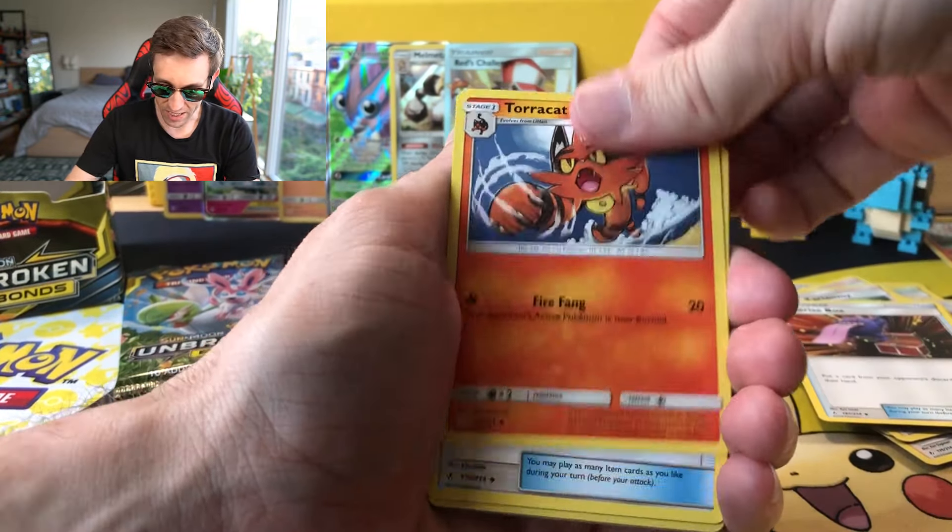From a playability standpoint, I actually think Unbroken Bonds is not that stingy. Whereas Unified Minds feels less stingy on the GXs, but much more stingy when it comes to the actual cards you're getting. But look at that — two somewhat playable cards: Whimsicott and Power Plant for sure. Browleth, a Cubone, a Riolu, Porygon, a Venonat Reverse, and a Salazzle. I don't really know if that's that playable — some people are running Salazzle, but I don't know about that.